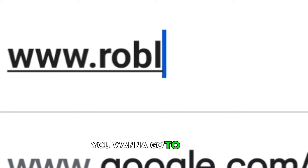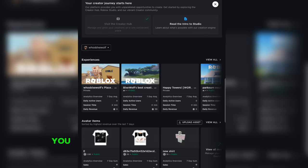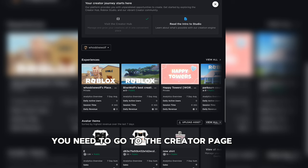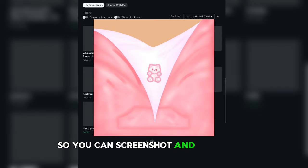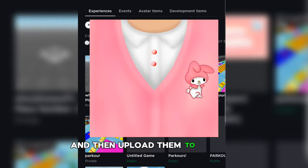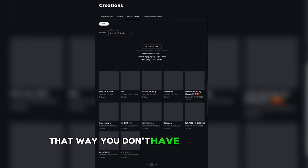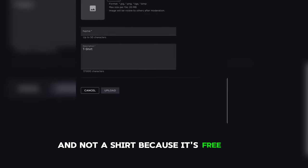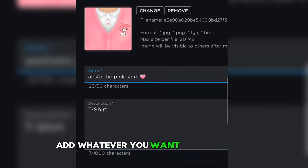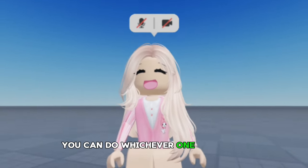Once you have that, go to roblox.com and make sure you're on desktop site. Go to the creator page and upload any of these designs as a t-shirt — you can screenshot and crop them, then upload whichever design you like. That way you don't have just one shirt but a lot more. Make sure you're uploading a classic t-shirt and not a shirt, because it's free. Name it whatever you want and upload it. Here is how mine looks.